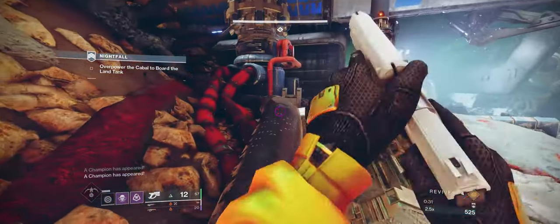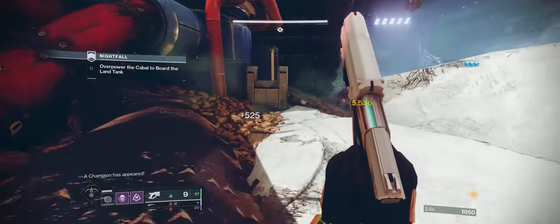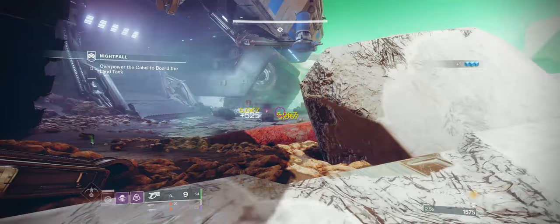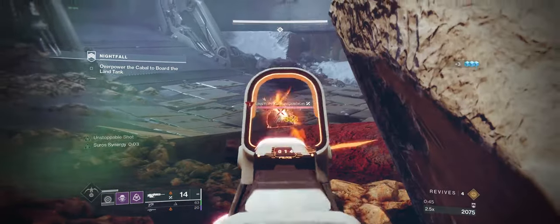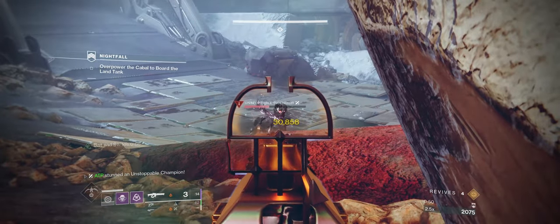We killed that first Scorpio through the grenade, and now we're coming up and shooting the second Scorpio turret, then third, then fourth. The reason why I come all the way up here is because this is going to bring most of the enemies directly in front of me, which I can use Solar Fulmination on this Incendiar to weaken them.